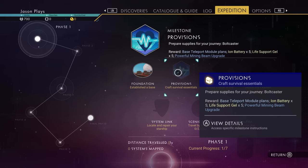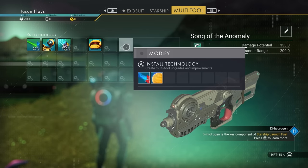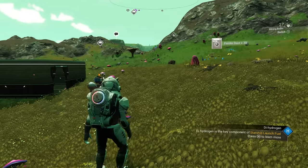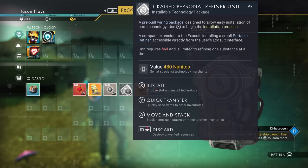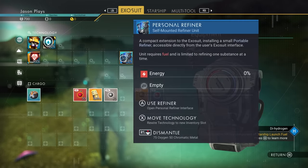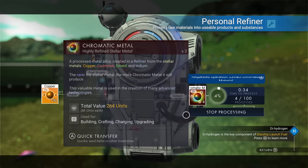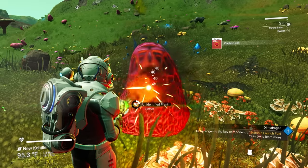Our second objective is craft essential items - we need to make our bolt caster, a weapon to protect ourselves. In our multi-tool weapon menu, we can install bolt caster but we need chromatic metal and carbon nanotubes. We were gifted 200 copper which will give us the necessary chromatic metal, but we need to install our personal refiner first - our backpack refiner, the best addition to No Man's Sky. We'll put that down and refine our copper. We'll take the copper, put it on this side to refine it, put our carbon in for fuel, turn it on, and it'll start making chromatic metal. But we also need a lot more carbon to make our carbon nanotubes to finish our bolt caster.